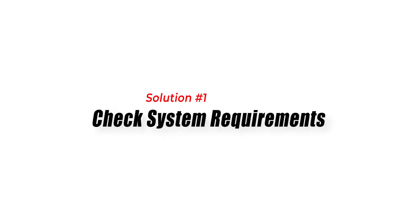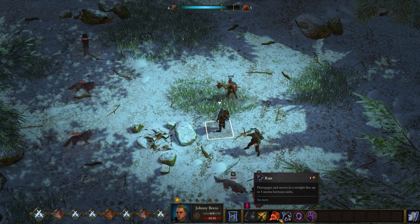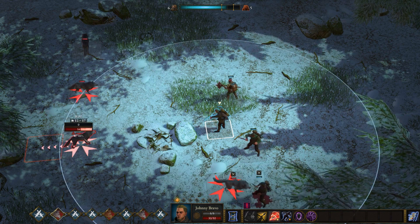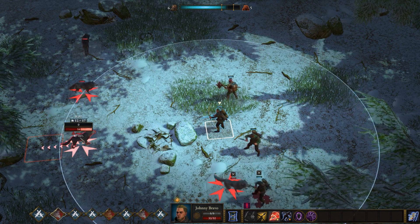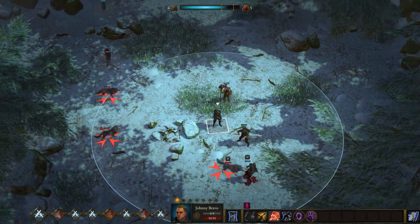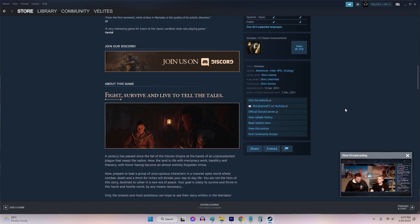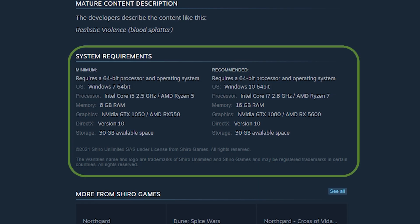Solution 1: Check System Requirements. The first thing you need to do is check if your PC meets the system requirements for the game. If your PC does not meet the minimum requirements, the game may crash while running. To check the system requirements, go to the game's official website or Steam page and check the requirements.